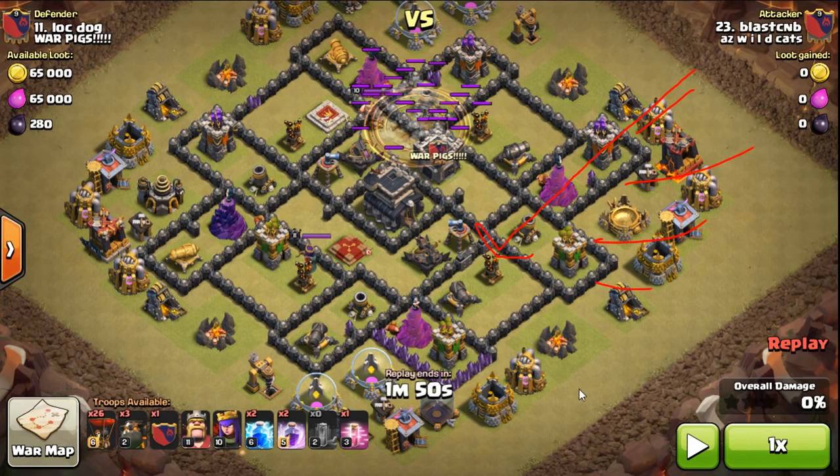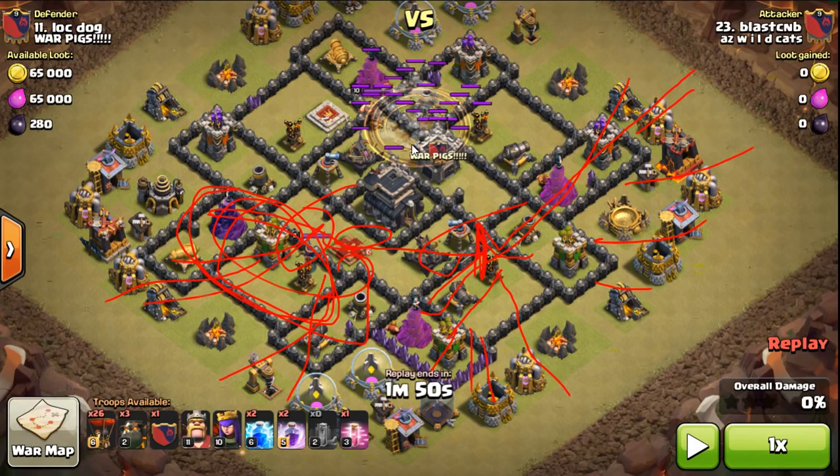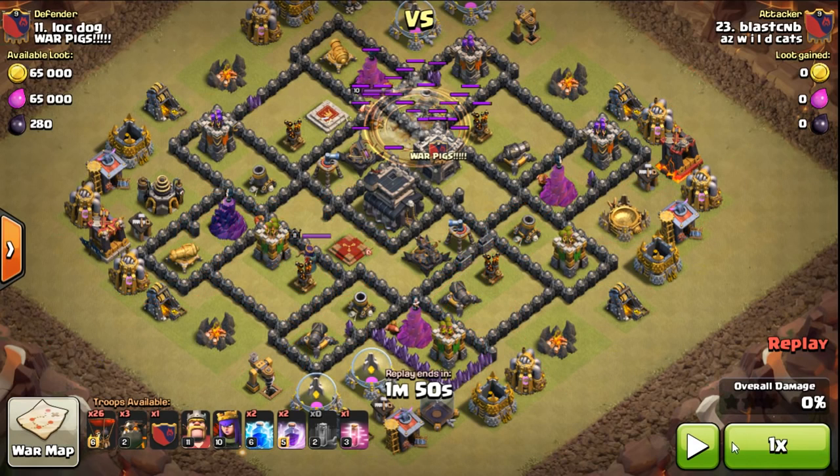I bring a hound in from way over here and follow it with a couple loons, then I bring my next hound in so these defenses start turning on it. Bring in my next loons, then my next hound over here. I know the queen's not going to aggro way over here — she only aggros seven cells — so this area of the base is clean while I'm cleaning this up. I come in with my next hounds over here, rage, rage — at that point I've wrecked this base. I literally had nothing to do with my haste so I kind of saved it.